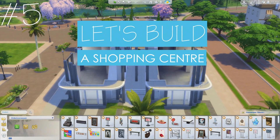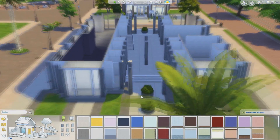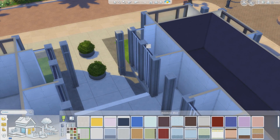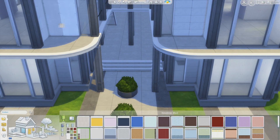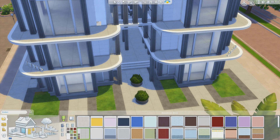Hello everyone, it's your Farm Master and welcome to part five of 'Let's Build a Shopping Center' in The Sims Get to Work. In the previous part we finished the entire shape of the shopping center, and in this part I'm actually going to finish the wall paintings and the landscaping of the shopping center.